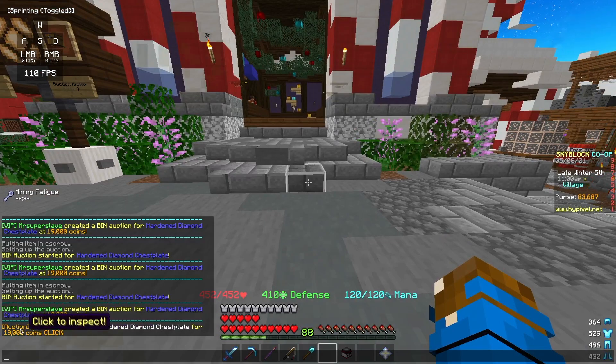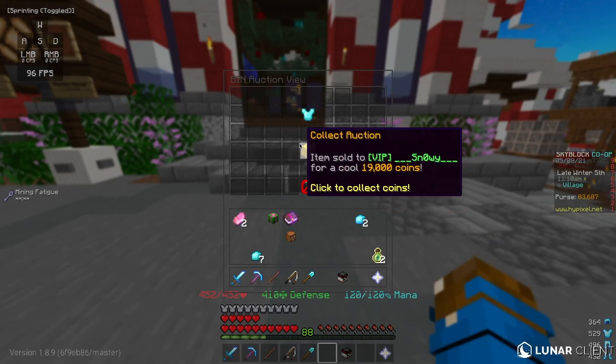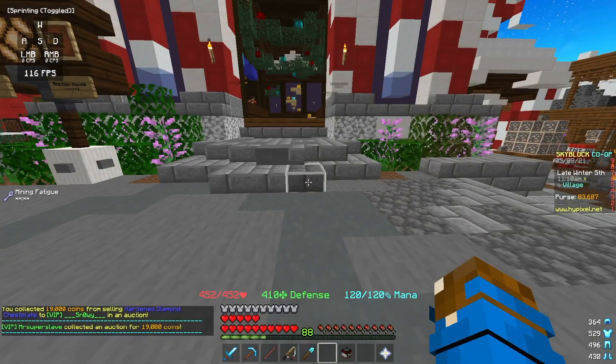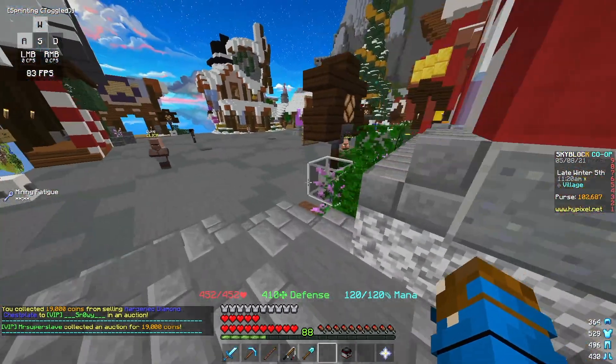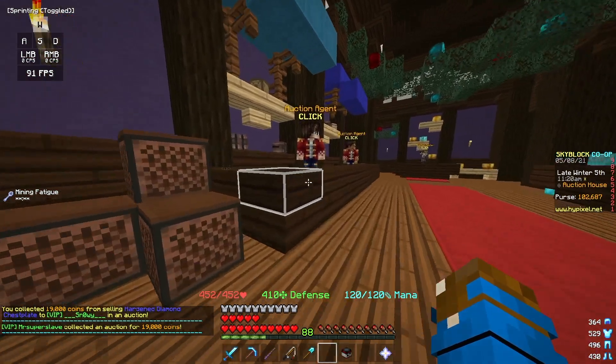As you can see here, somebody just bought one of my chestplates. So if I go here and click Collect Auction, I just gained 19,000. So now I've got 102,000 in my purse.